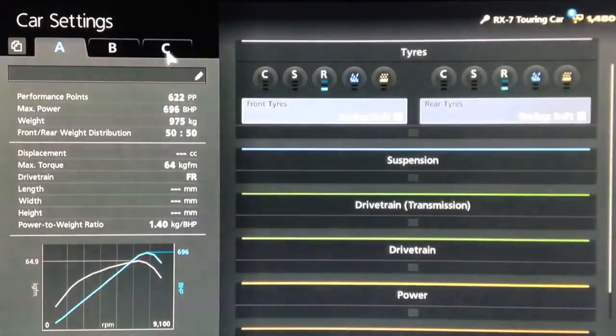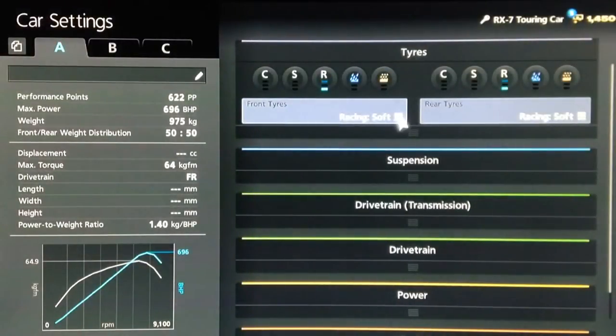Hi again guys, we've got another Gran Turismo 6 top speed tune for you today, and this time it's for the Mazda RX7 Touring Car. This is a Polyphony Digital original — one of the touring cars in the game that is not actually real.